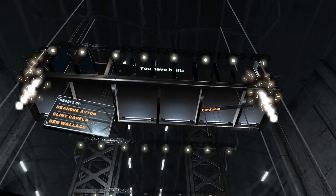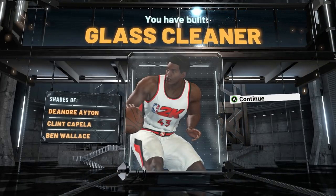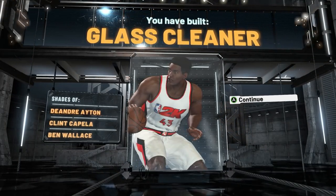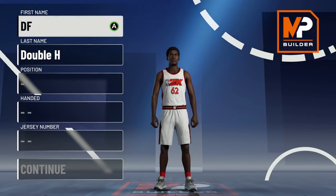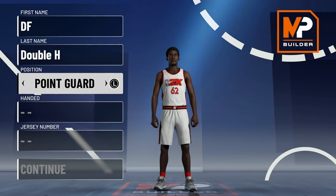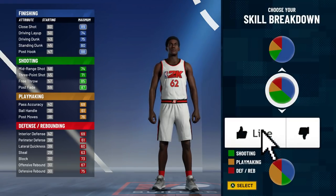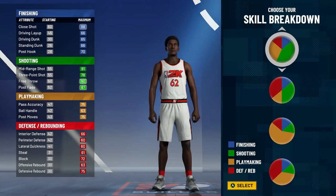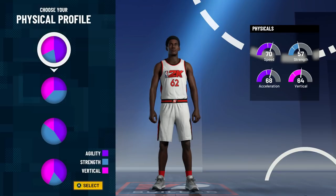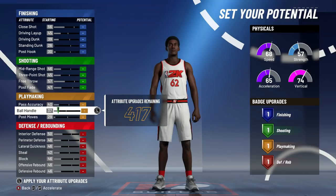This last center build I'm about to show you is probably better than this one — 100%. This center build is super glitchy. It's going to be a power forward, left hand — a 6'8" shooting center. So if you really want 6'9", go with the first shooting center option. We're going to go with the same pie charts. I really think this is definitely the best shooting build.